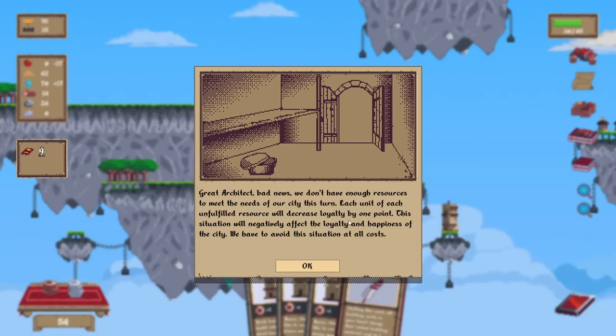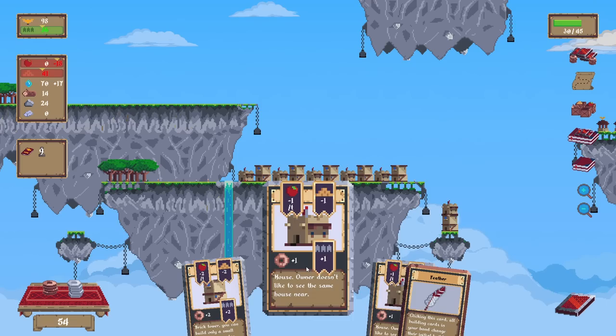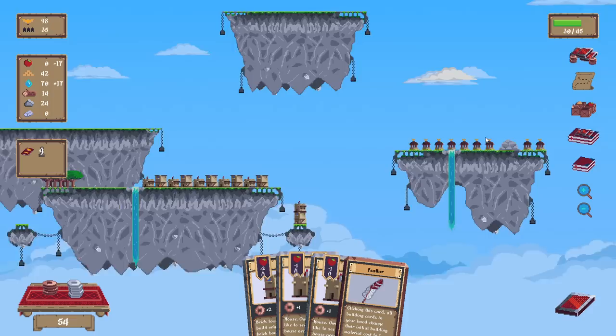Bad news — we don't have enough resources. Each unit of unfulfilled resources will decrease the loyalty by one point. This will negatively affect loyalty and the happiness of the city — we have to avoid this situation at all costs. Entirely understandable and fair.